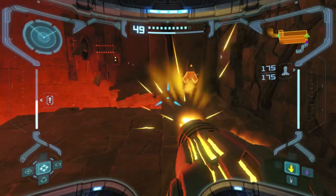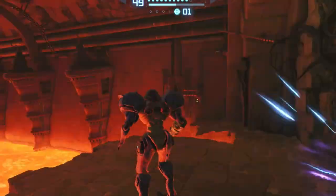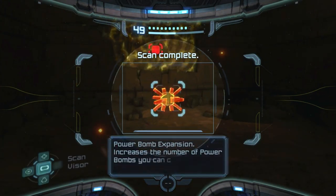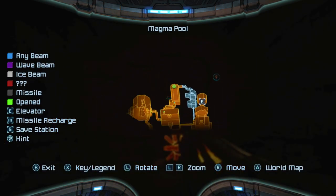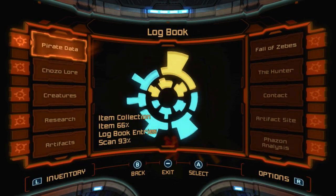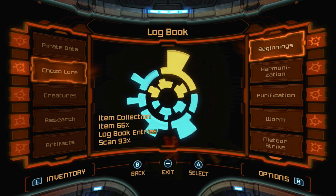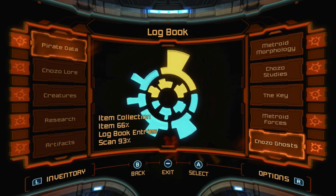Go ahead and lay a power bomb down right here. This gives us our first power bomb expansion of the game. There's also a Chozo Lore — is that all the Chozo Lore in the game? Let's take a look at the logbook. That is all the Chozo Lore. So at least we got all those. Pirate data — there's definitely still some, I think. Yeah, there's one left.